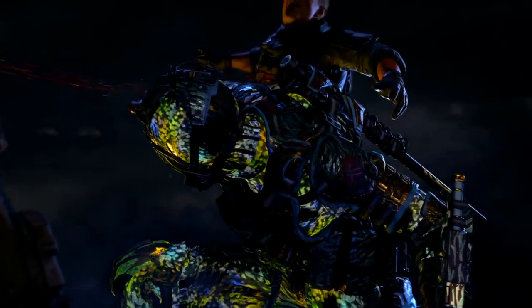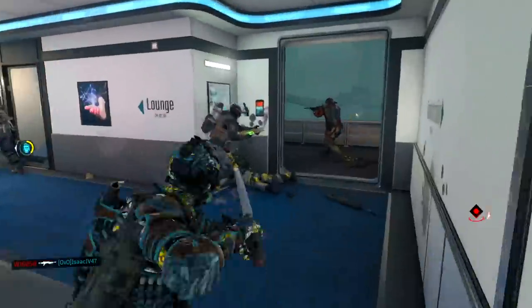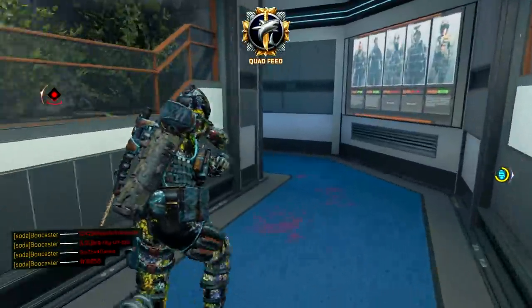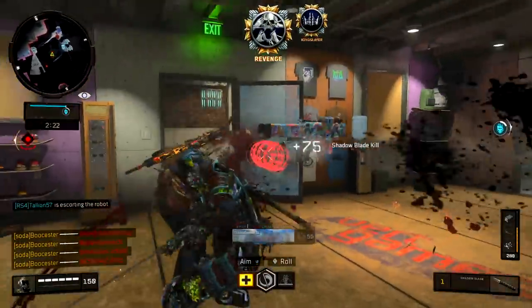Next up is Spectre. Obviously you can't hit a quad feed with the smoke grenade, so this is going to be quad feeds with the Shadow Blade. I hit this while playing on the couch, so I had to go back into theater mode to get it. It's Safeguard but for some reason it looks like Hardcore because of how it was recorded. On top of that quad feed, I have another clip flanking people in Safeguard on Grinding — got a double and then two more kills for another quad feed.